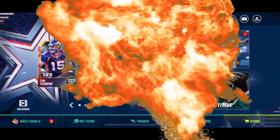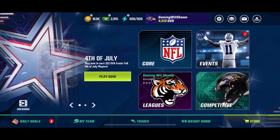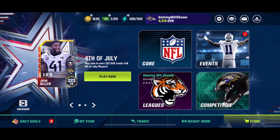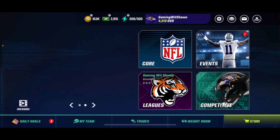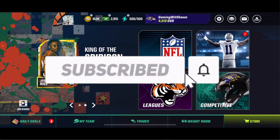Hey, what's up? My name is SeanSquad and I am back with you guys with another video. In this video, as y'all can see by that title and that thumbnail, I will be showing you guys how you can get the 4th of July iconic players fast in Madden Mobile 23. But before we hop into this video, if you guys aren't subscribed to the channel, hit that subscribe button, turn your notifications on, and like this video up.